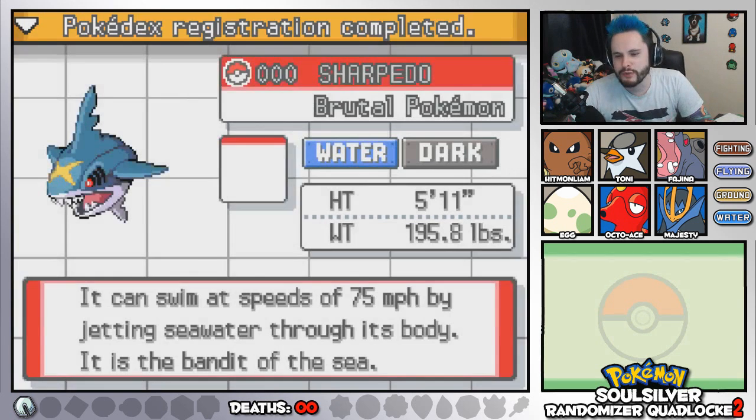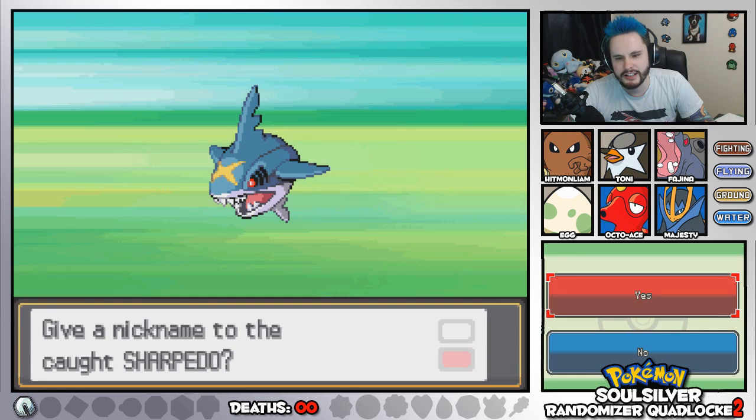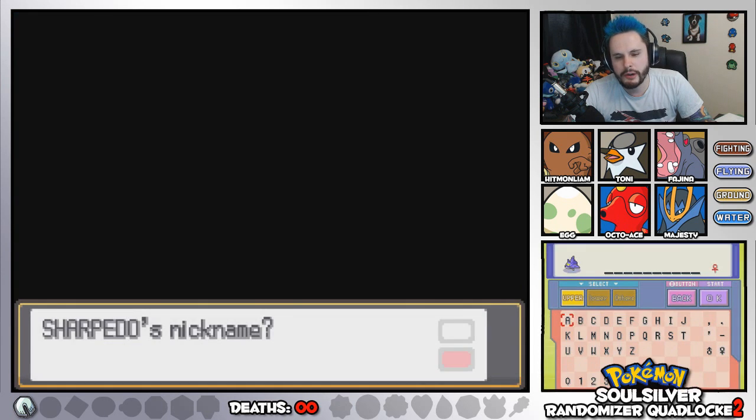Beautiful. We've got quite an array of water types going on. The Brutal Pokemon — it can swim at speeds of 75 miles per hour by jetting seawater through its body. It is the Bandit of the Sea. I'm going to call her Nibbles, because that's what I called my Sharpedo I used for battles online — she's so sweet.